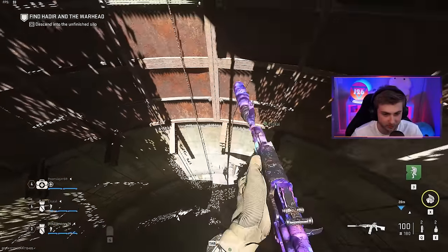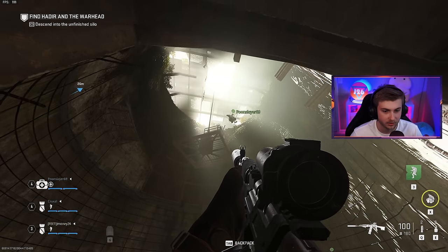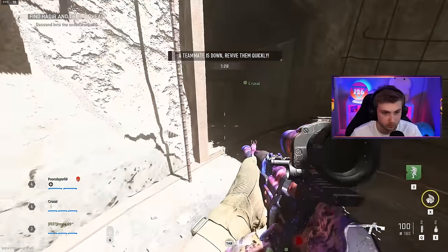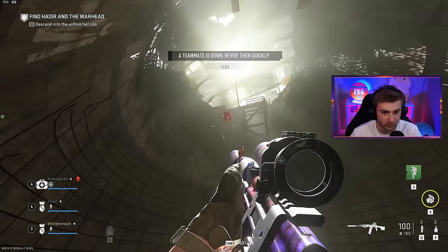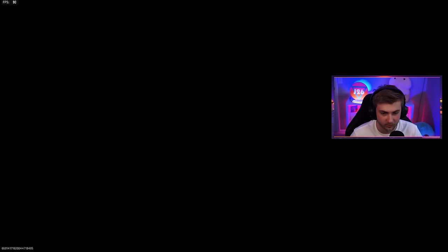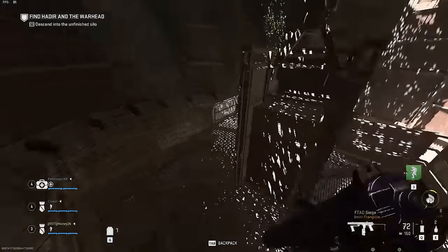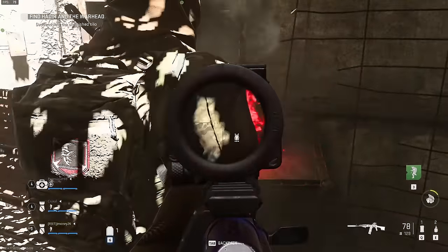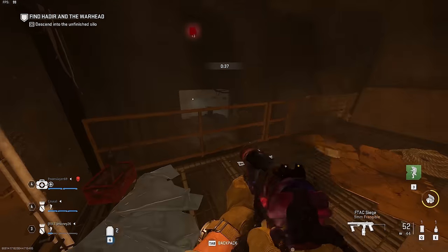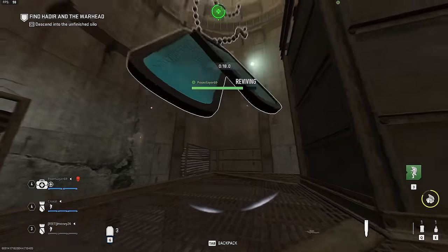This honestly took us an embarrassingly long time to figure out that we just need to push the elevator button one more time for it to go down. As the elevator is heading down, we have to fight the bad guys, but midway through it the power to the elevator gets cut. So we had to go find and pull a lever to get the power back on — some zombies type shit. As we're heading back down, the power gets cut again, but this time our problem-solving skills were a little bit better.